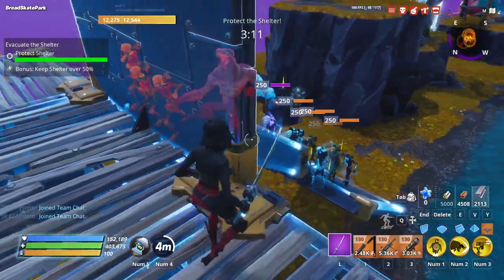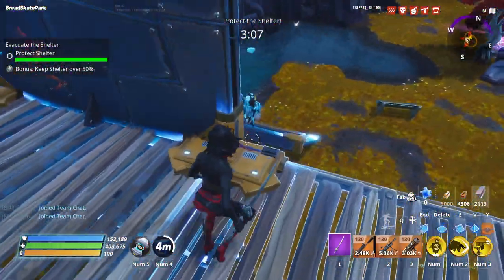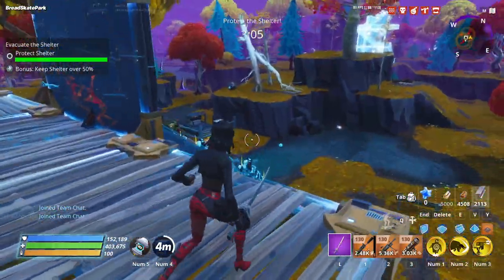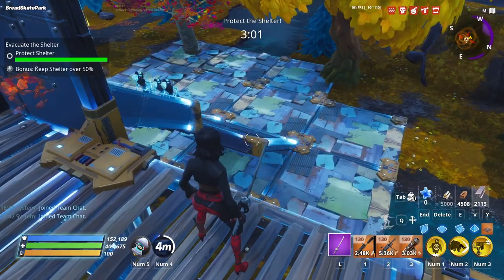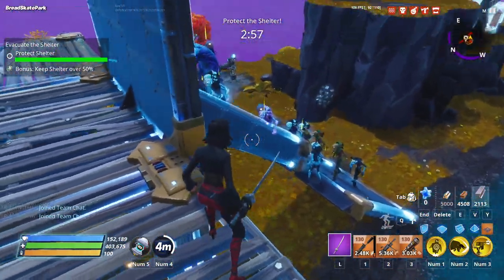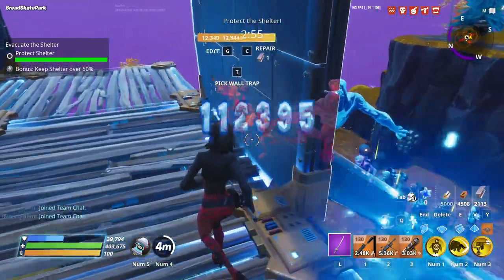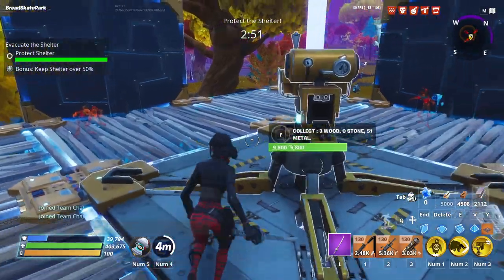These are water enemies, so build with metal. Once you build with metal, do this on all four sides, or the sides you think they're going to come from. Then build a bigger staircase down there — you don't need to edit that one.